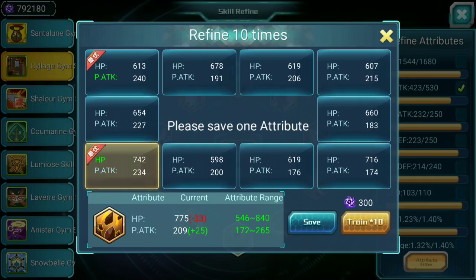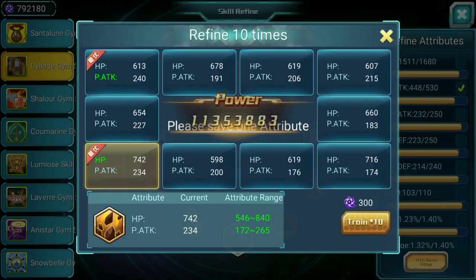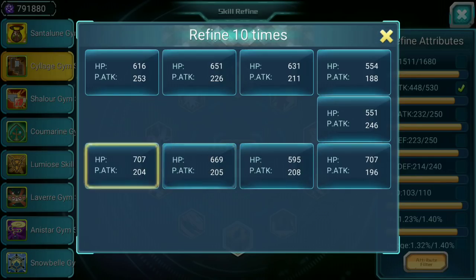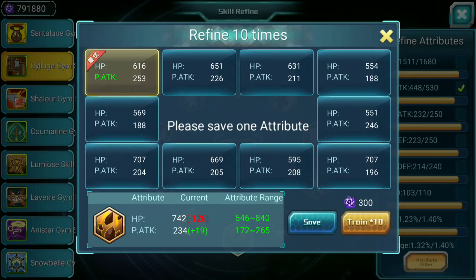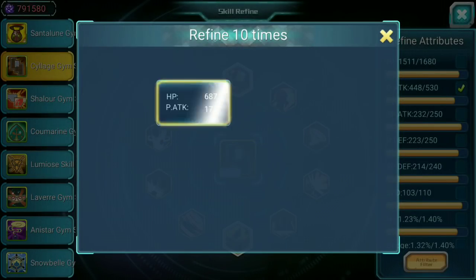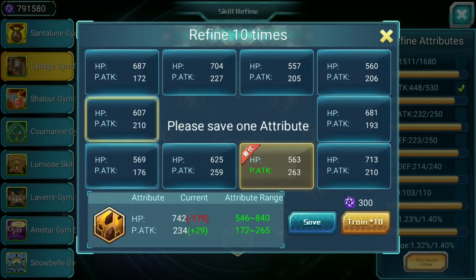Oh, this one is a nice roll. You lose 30 in HP but you gain 25 in p attack, and p attack has a lower denominator so you will gain more power — in case you did not know that. Now let's try for another roll. Of course you have to choose — this one loses too much HP, so you have to choose the correct case on a case-by-case basis.